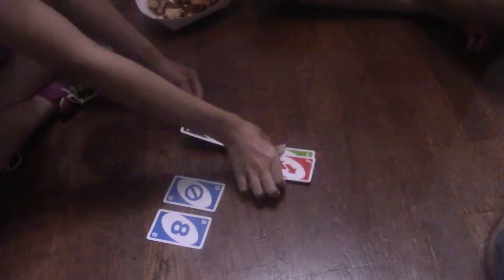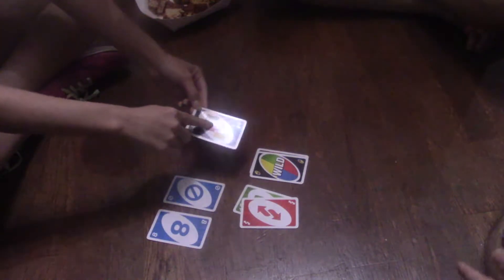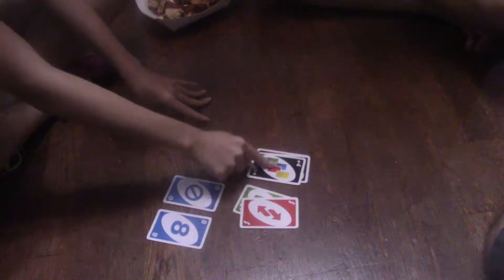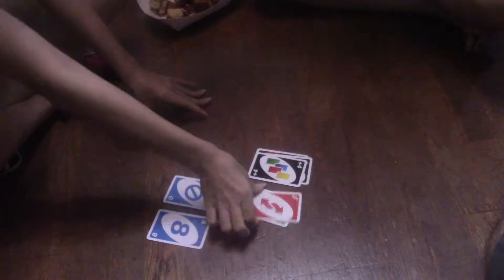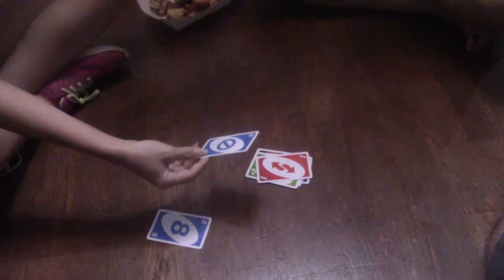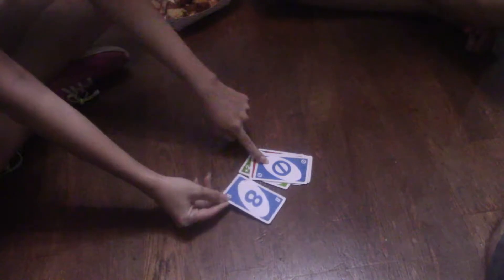For the plus four card with the color change, it basically works just like the wild card except it's plus four. Say the color is blue and you want to change it to yellow — you get to change it to yellow, but the person after you has to pick up four cards. This one is pretty self-explanatory: say Carrie went and it's my turn, then it's your turn, so I put the card down — it skips your turn and goes straight to Carrie.